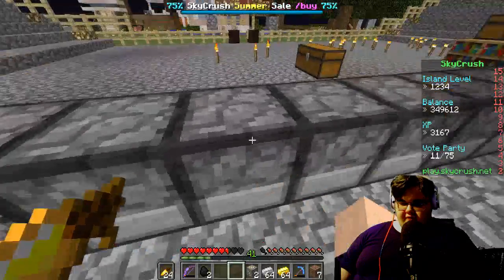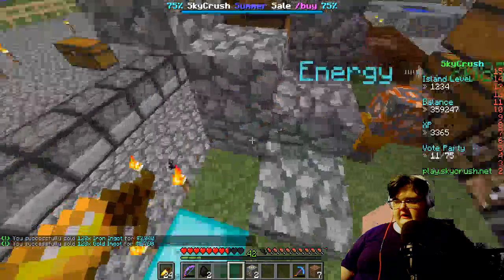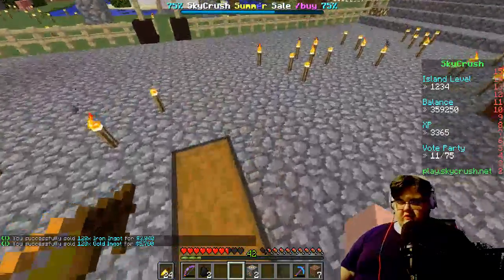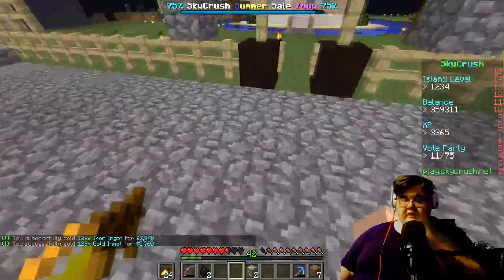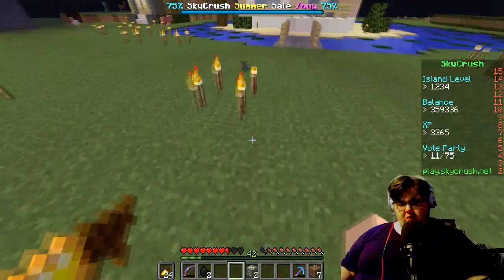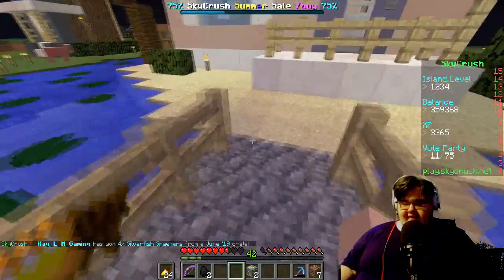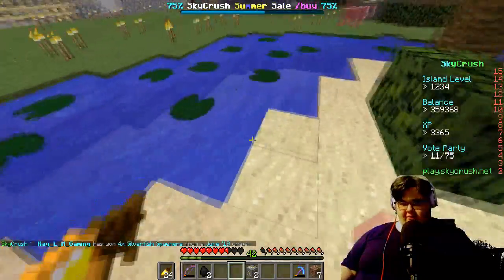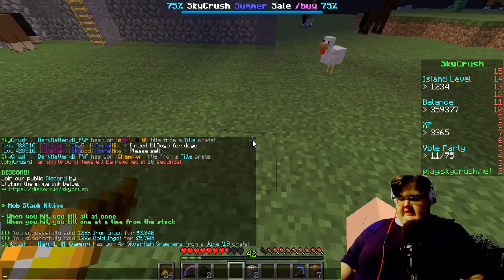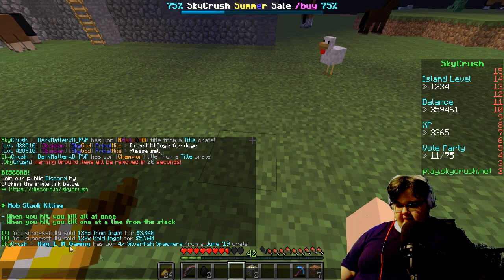Boom — just made like 8K from two stacks of iron and two stacks of gold. Gold sells for a lot and it actually sells for more than diamonds and emeralds, which makes sense because gold is a really valuable resource in real life.